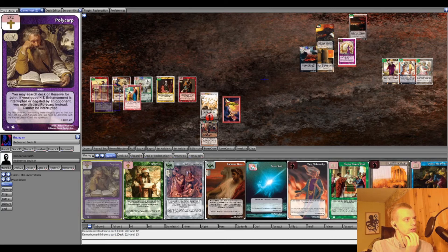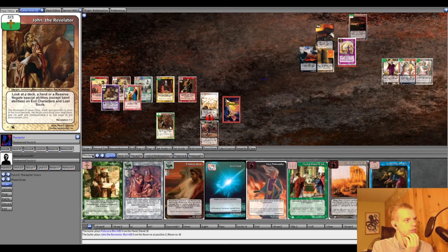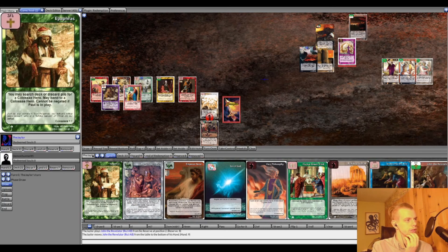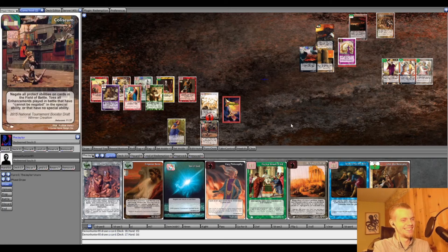Jayden puts down Polycarp, takes John from reserve, searches, puts him in hand, puts down Epaphras, and passes the turn. Rob notes that Lawless just doesn't like him. Rob has no star abilities and decides to use Lawless on Jayden anyway. The top six are revealed — it's all players.